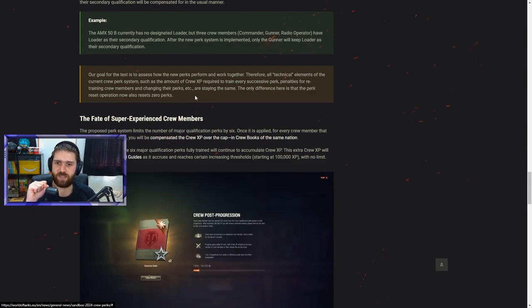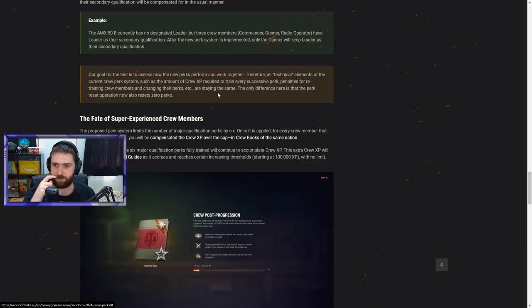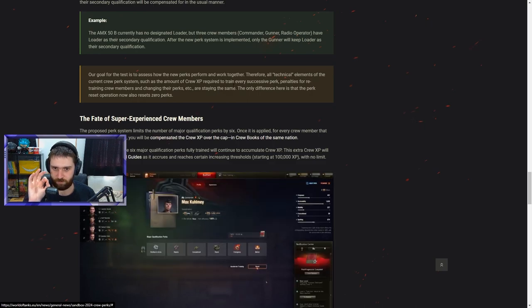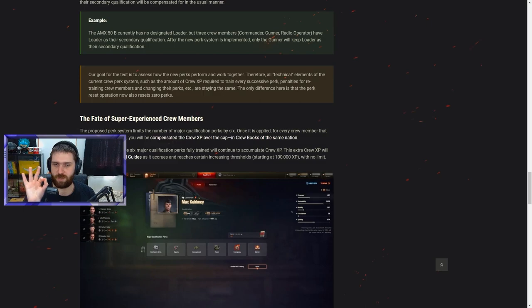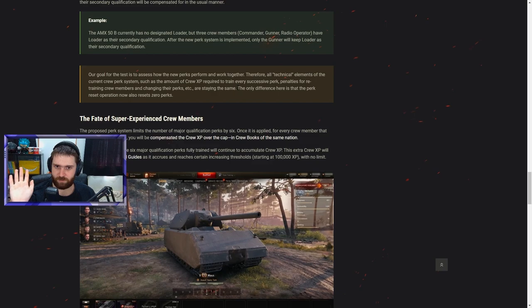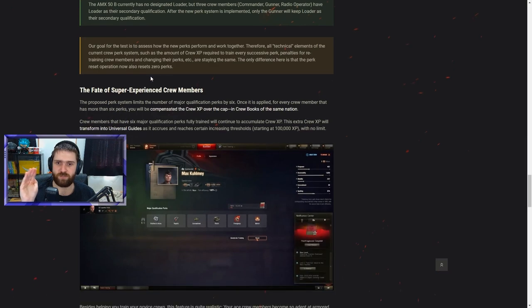For the test, all technical elements of the current crew perk system — including the amount of crew XP required per successive perk, penalties for retraining crew members and changing perks — are staying the same. The only difference is that the perk reset operation now also resets zero perks. This is how it should be — don't change the XP amounts, keep it like this.